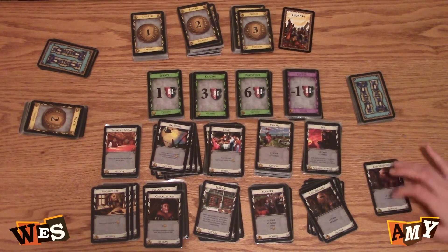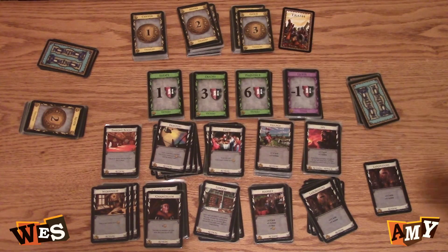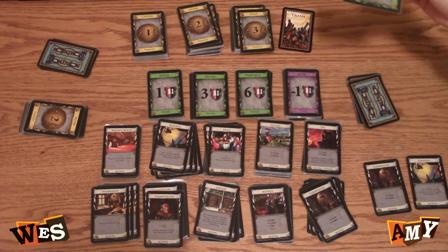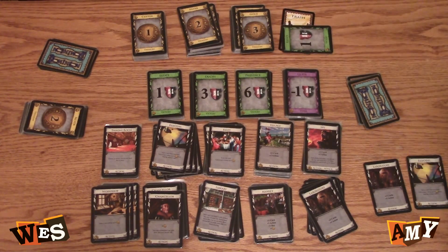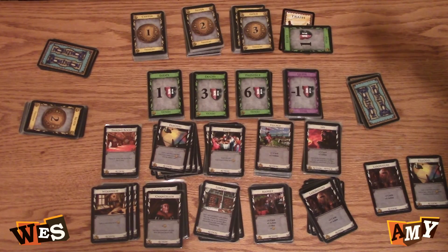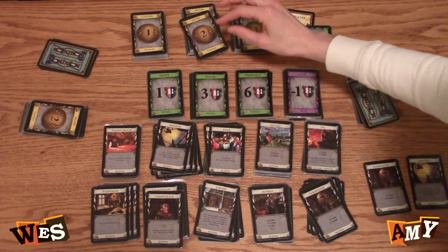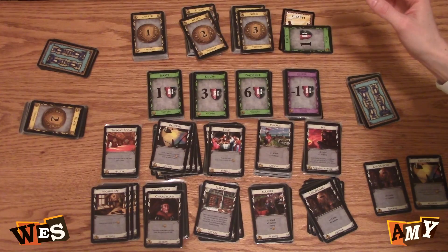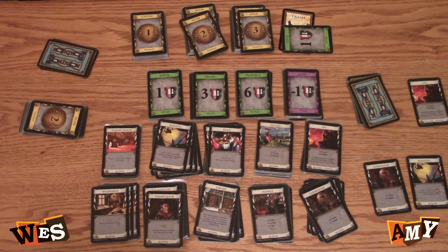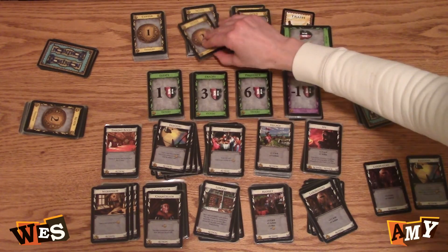I'm going to play my laboratory — get two cards plus an action. Play my remodel — trash my estate. And get a silver. Can I take that back? That was a hasty decision. I'm going to trash that and I'll get a spy. I have four — I'll buy a silver with my four.